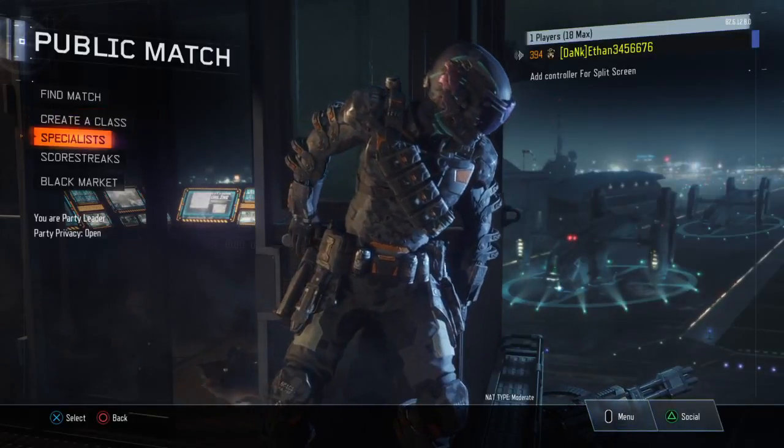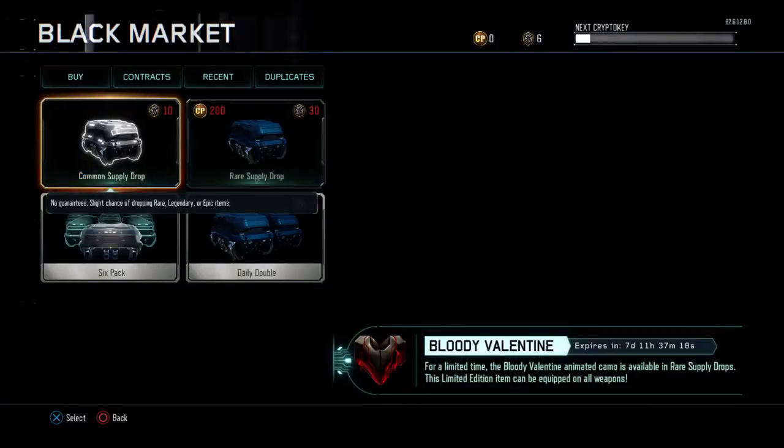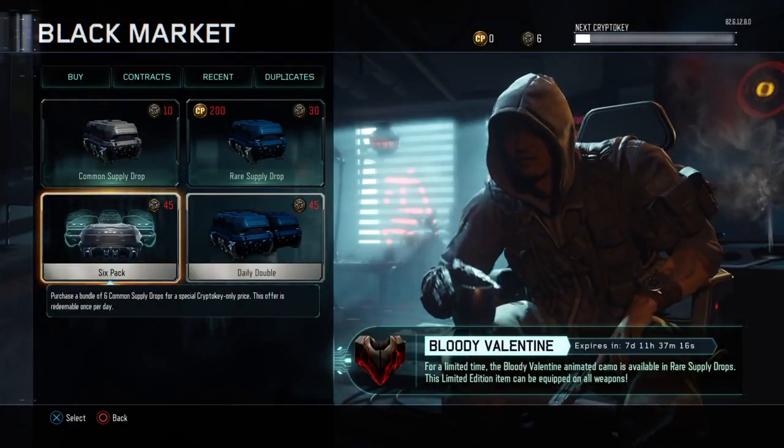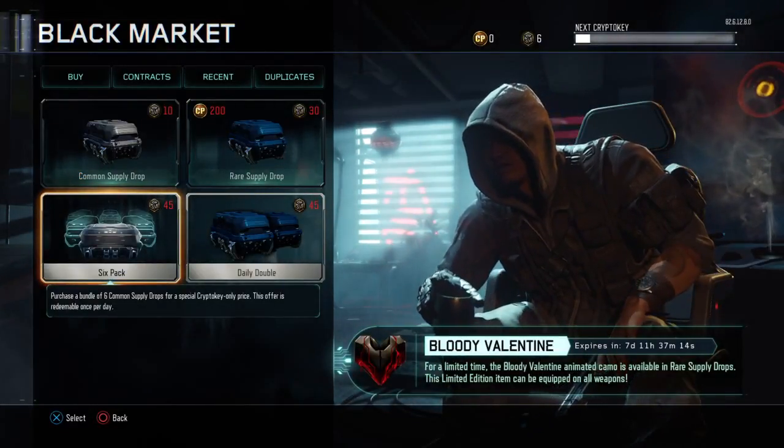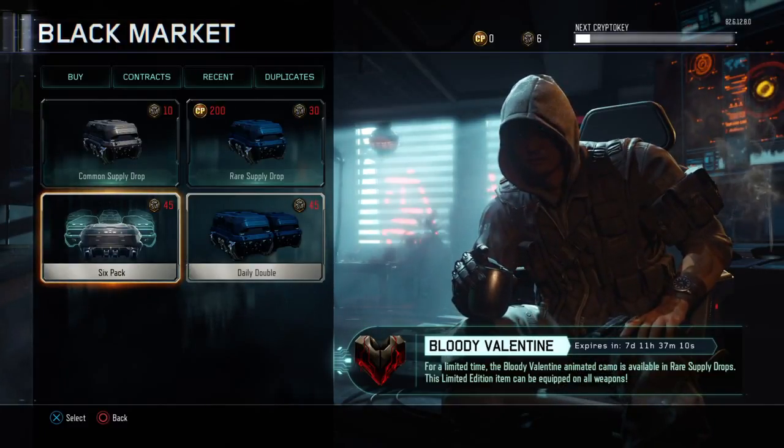What is up guys, this is gonna be a very quick video. If you go to the contracts, it shows right there: Bloody Valentine. So for a limited time only, you can get this camo. It's not the best — I've looked at gameplay of it, just search it up on YouTube.